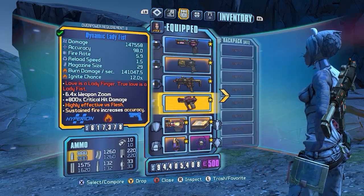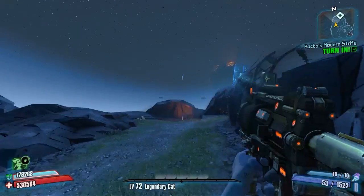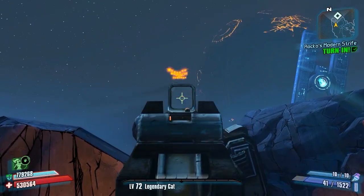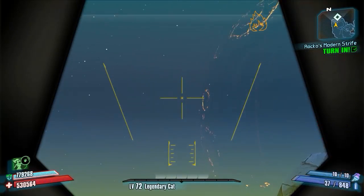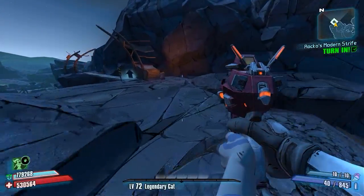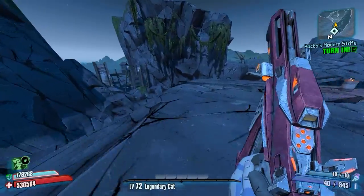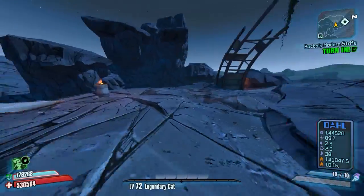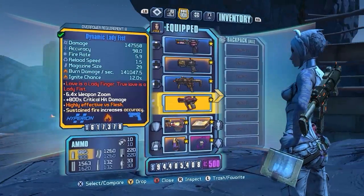The reason I didn't want to go with a Slag Lady's Fist is because of the element swap trick. Basically, if I shoot the Sandhawk — even if it's fire — and switch to a Slag Lady's Fist, those bullets from the Sandhawk are going to convert to Slag damage, which takes away the fire bonus on the fleshed target — that's 75% extra damage gone. So I made sure to just keep it fire to stay safe.